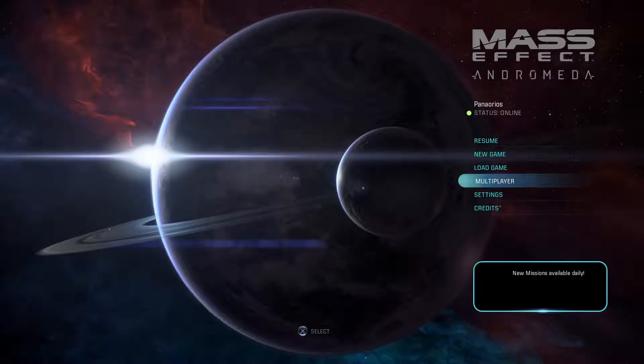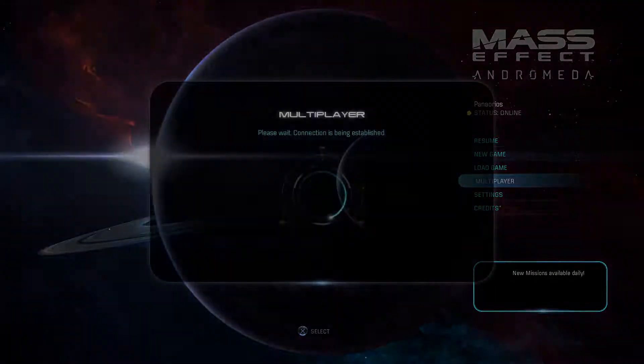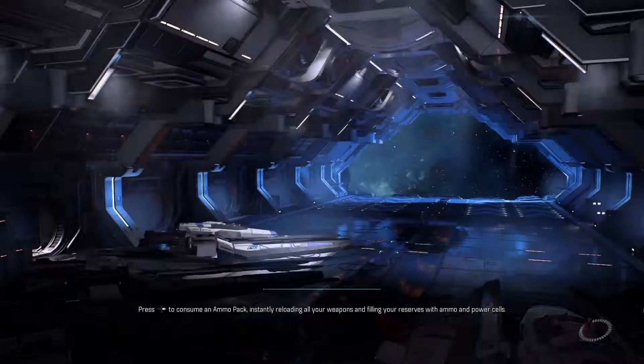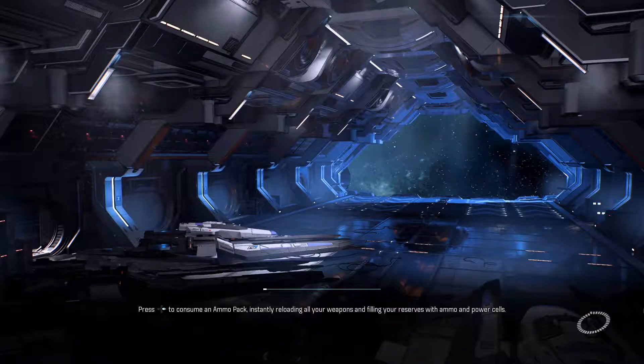Hey everyone, this is Panarios and welcome to Mass Effect Andromeda. Rather than showing you guys a let's play of this game, I decided to showcase the multiplayer. Today we're only going to be focusing on one character, the human adept, and I'm going to go through her skills and powers, and then we're going to see if we can get into a match. I've been really enjoying this multiplayer so far, even though I haven't really played the previous games' multiplayers.